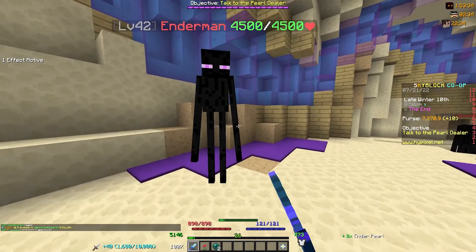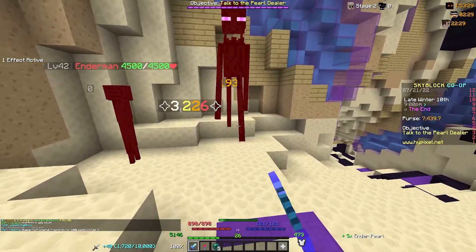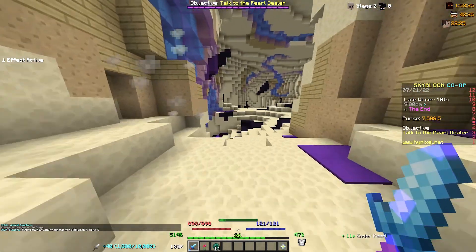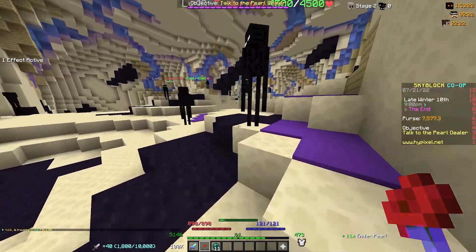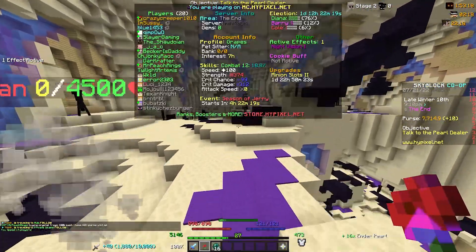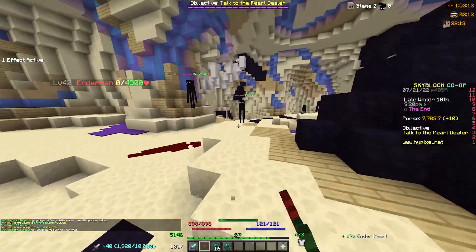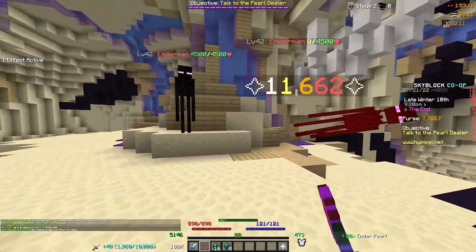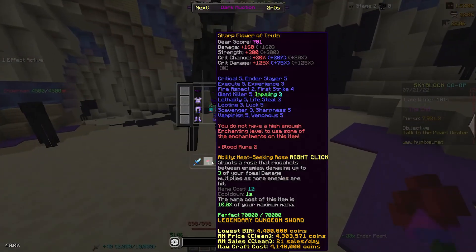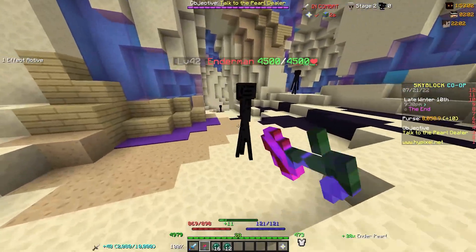So on crit, I do around 2,500 to 3,000 per hit with the Aspect of the End. I nearly hit 3,200 there. All right, nice. Now we're going to see how much the Flower of Truth does. Flower of Truth does 11.6k. Let's see my crit chance — 99% crit chance. So as you guys can see, this is actually the third day of the sweat co-op, and I will definitely be able to one-shot Zealots if I have a godpot on.